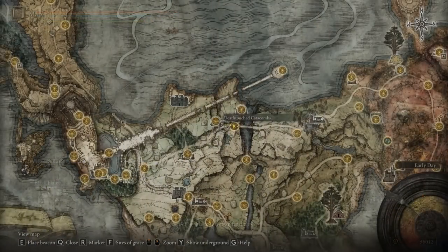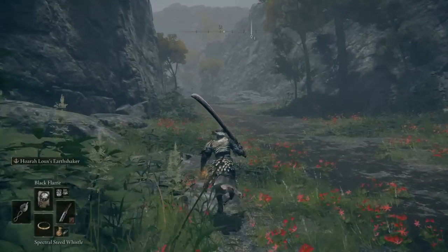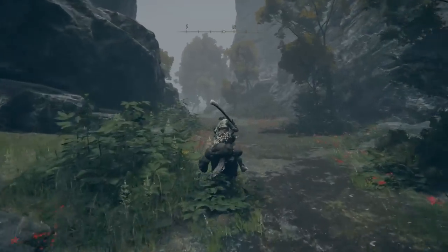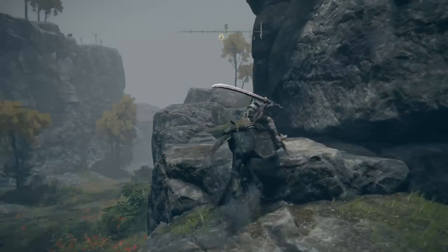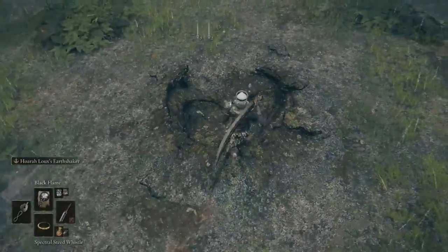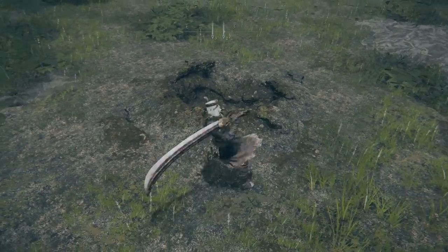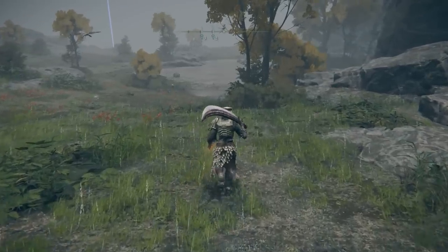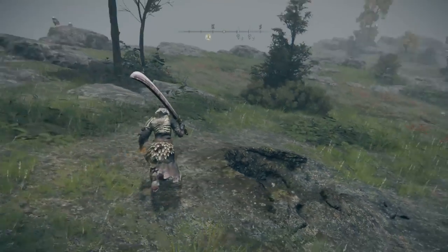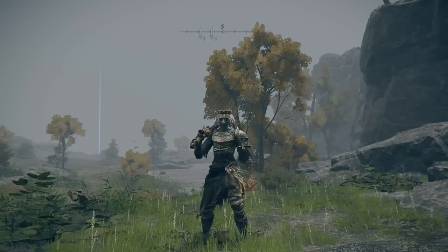The third talisman can be located west from the Saint Bridge. Go towards that general direction and you should hear Alexander speak about how he's stuck. Go towards the left, go up there, and then strike him. You have two options: you can complete his whole entire quest, which will reward you with the Shard of Alexander. The other option — the fast way — is to just strike him from the back and then take him out right there. The first version of the talisman is the Warrior Jar Shard. The second, and best, is the Shard of Alexander.